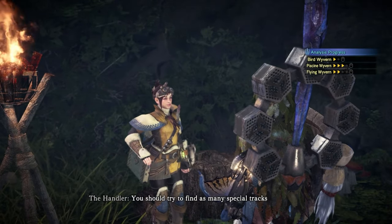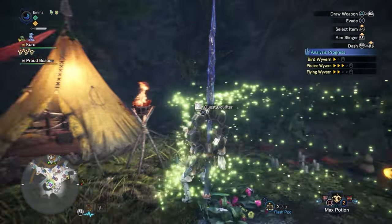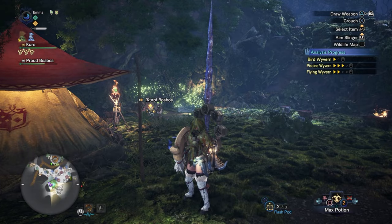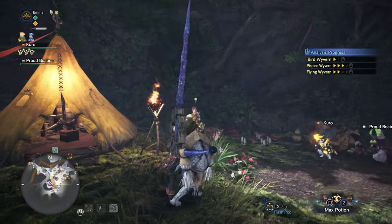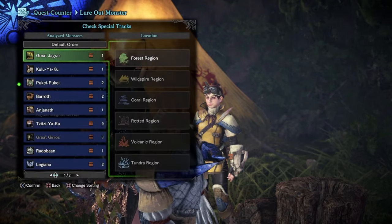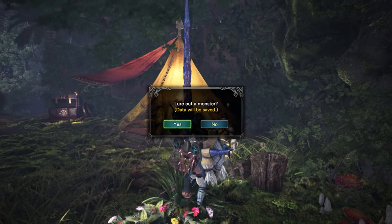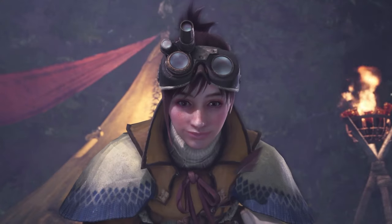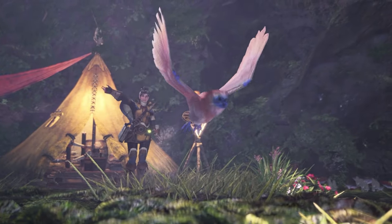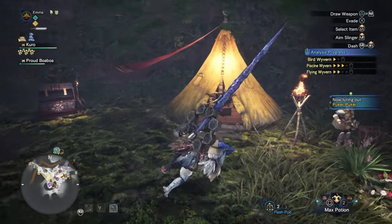Let me lure out a monster — a Fulgur Anjanath appeared in the Tundra region but I don't want that. I have a Pukei-Pukei available, so I'll select that for the forest region. I'm still practicing with Insect Glaive so I need basic enemies. Let me get rid of that cutscene and get all prepped.